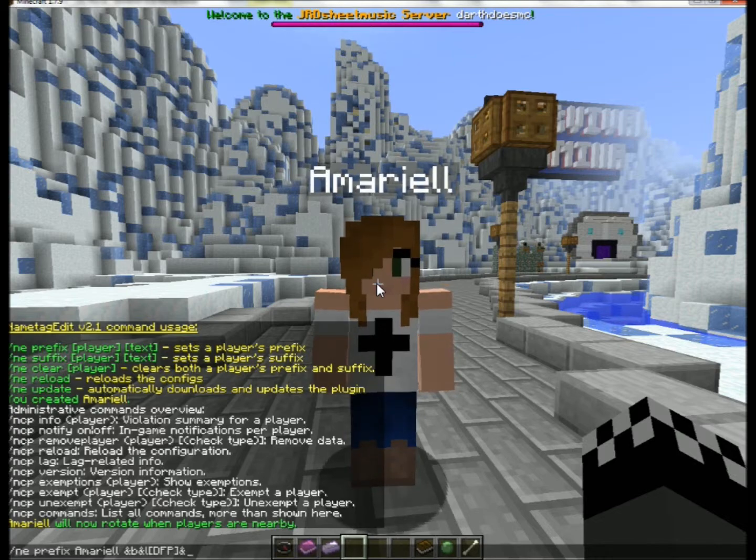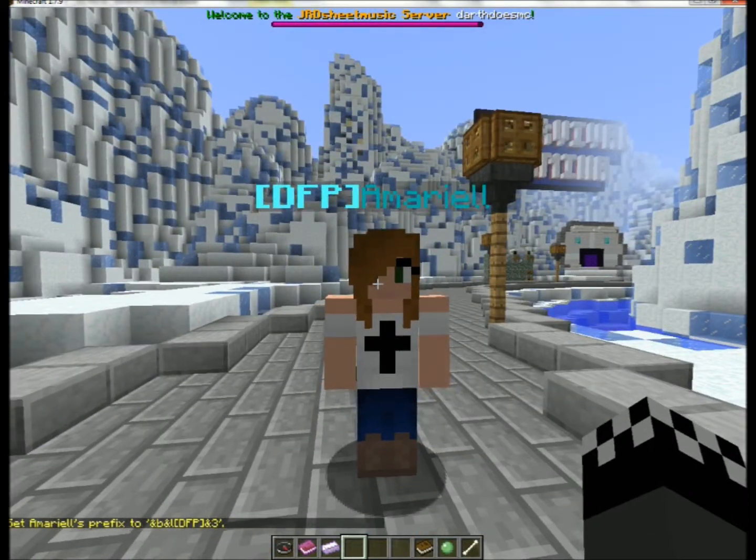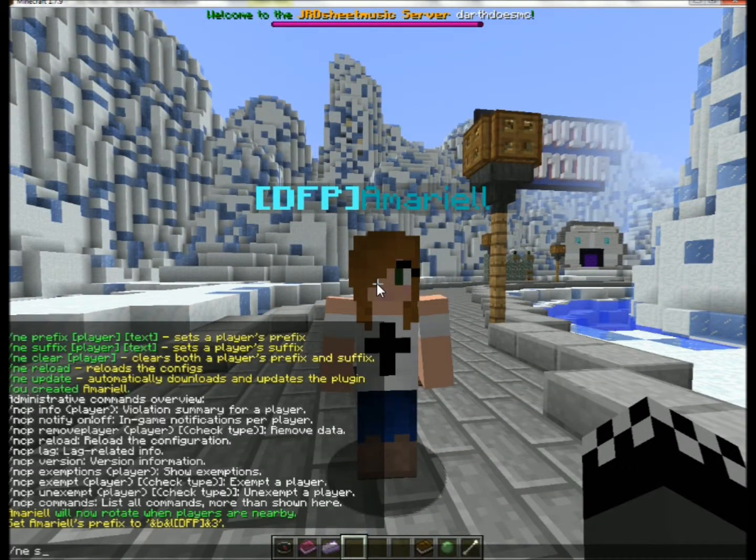Which is quite nice. So what I've basically done is said that I wanted to prefix a username, then this. I'm not sure I can publish that. Then the name you want the colour to be — you sort of add that after without any text. There we go. For suffixes you do slash ne suffix.